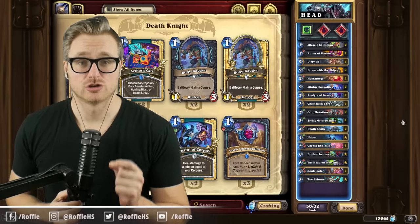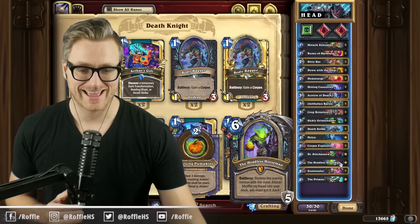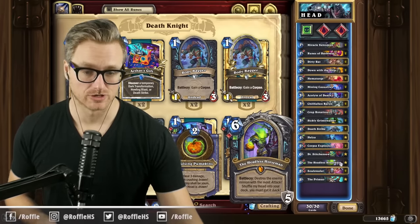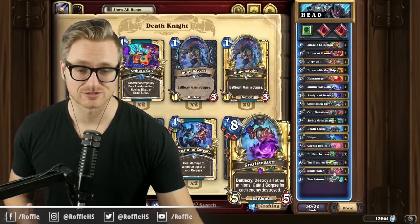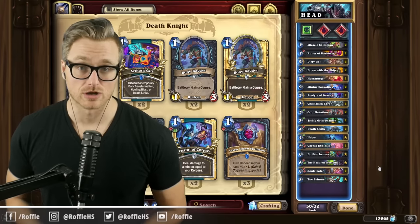Alright folks, the deck is Control Death Knight. The goal of the deck is to stick a Headless Horseman early so that we can generate some value off of the upgraded hero power, working our way towards high impact removal like Soul Stealer and Primus so that we can slowly whittle away at our opponent's health total.